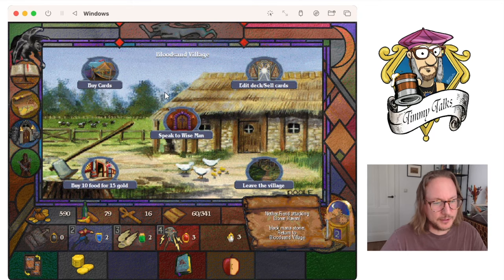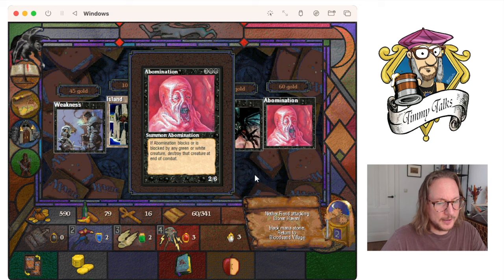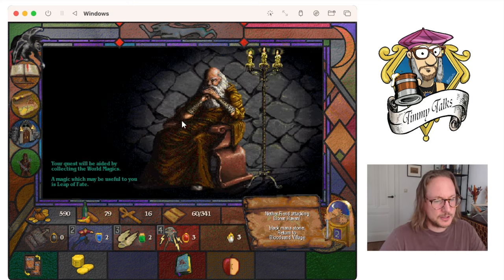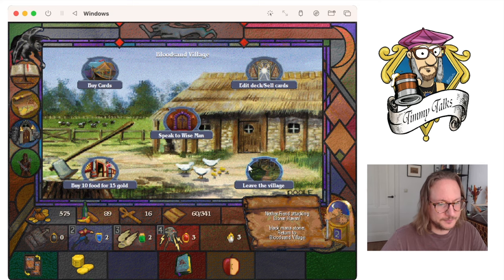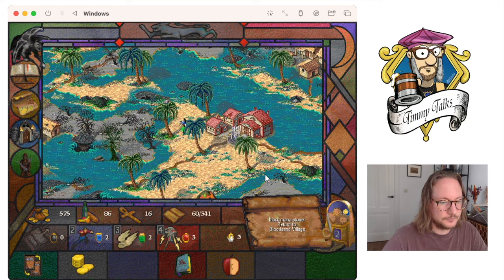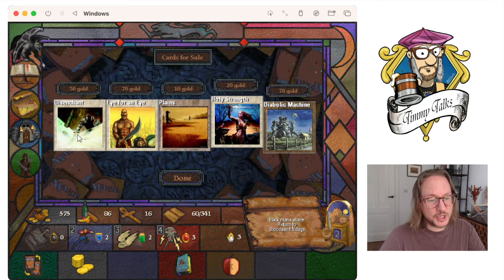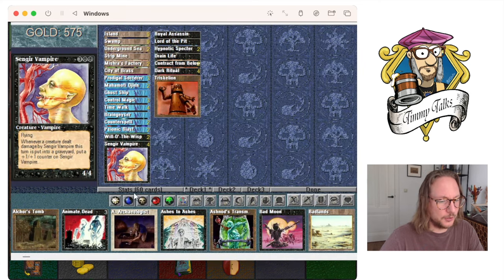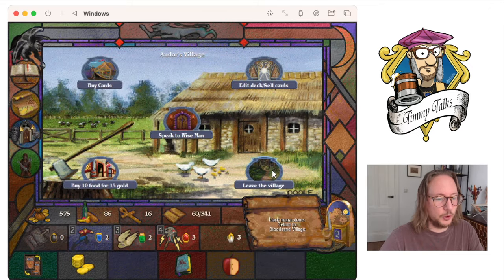At Bloodsand Village: Weakness, Magical Hack is cool but I don't think it works, Abomination I can buy. Speak to the Wise Man — Leap of Fate, where can I find that? I'll buy Disenchant — that could be useful. But wait, I already have five disenchants. Almost bought another one. Wow.